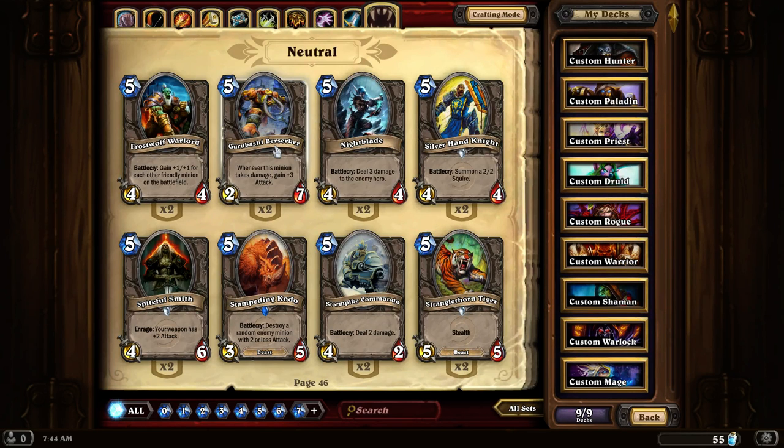Greybrush Berserker. This is one of those creatures that triggers off taking damage, so the more cards that do 1 or so damage will make its power quite powerful. I've seen many decks use this card quite successfully and many decks that kill it off as fast as they can.